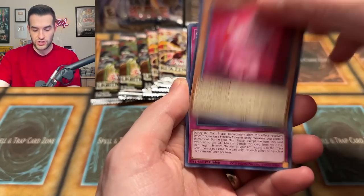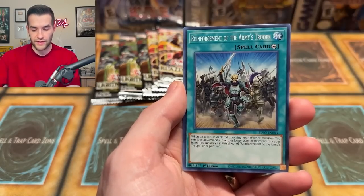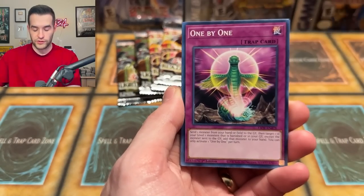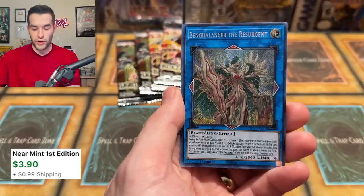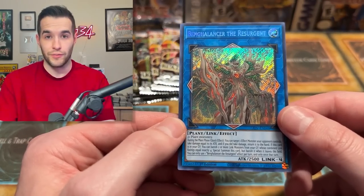Going back to Blazing Vortex because we have hope there's a Starlight in here. We have the Mahavilo Light of the Heavens — I forgot Mahavilo got a retrain, that's very strange. Third to last Lightning Overdrive — we are into at least the fourth case of Lightning Overdrive boxes I've opened. We've opened at least three cases trying to pull the Black Rose and have not pulled it. There's a Secret Rare — the Bing Cleanser of the Research — plants, which is cool.